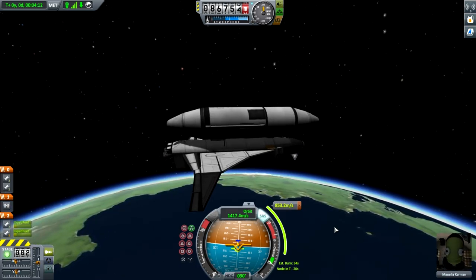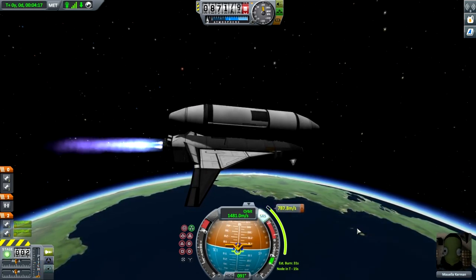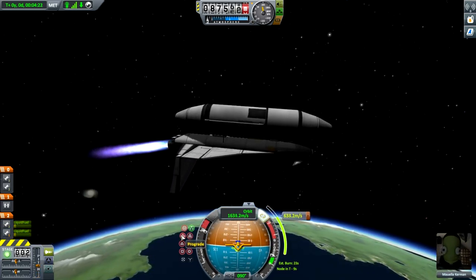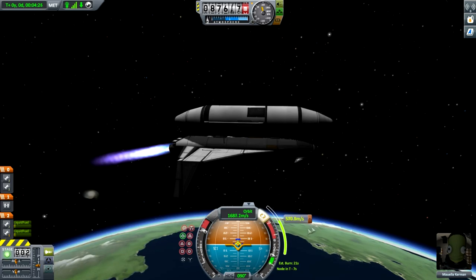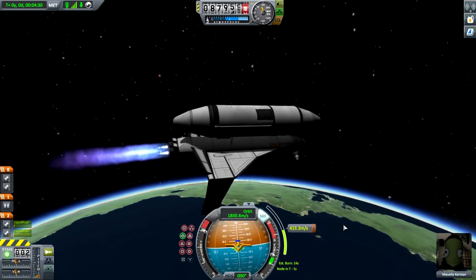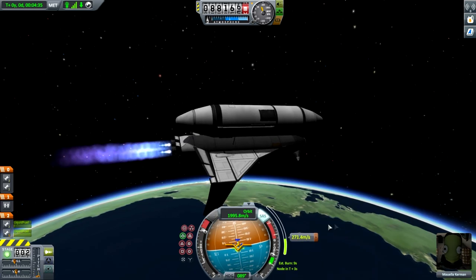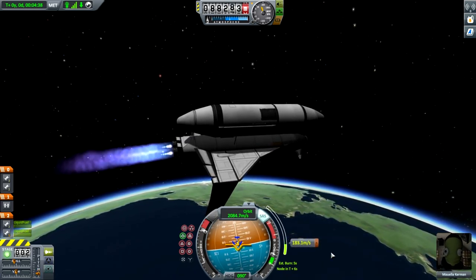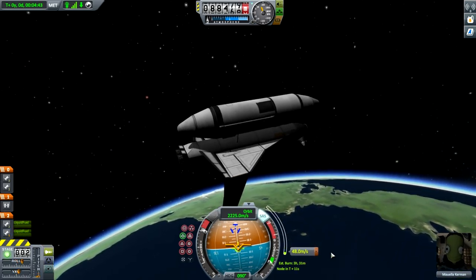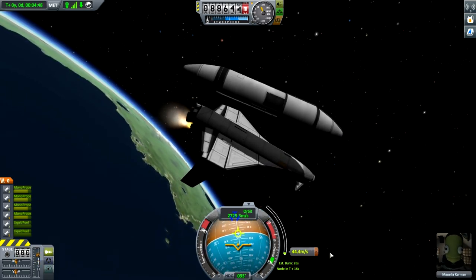Waiting for the countdown — 20, 19, 18, 17 — full burn. Maela will try to hold the maneuver node as best she can; the rocket is wobbling a bit. Since we're here, we can focus on prograde, since essentially that's all this maneuver node was — a prograde maneuver. Our liquid fuel is about to burn out, almost on cue, which is really good. We don't have a whole lot of burning left to do with the little engines. Now we'll use the RCS thrusters to help us out.